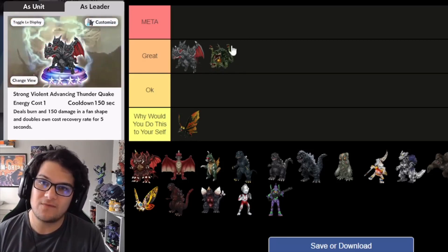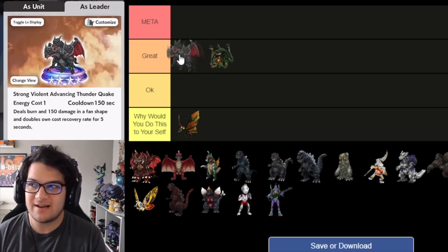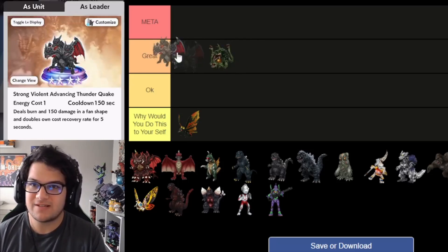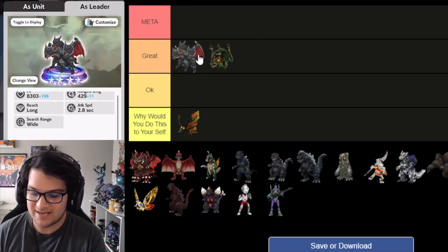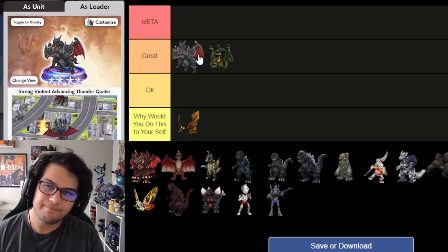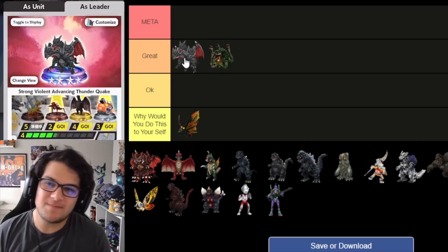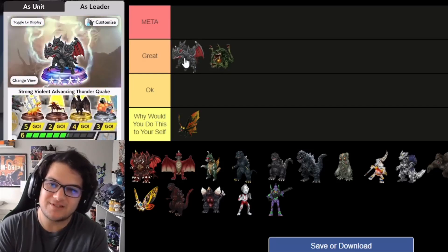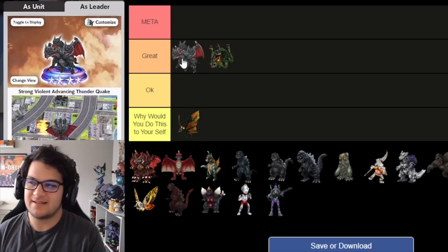I'm putting Desgador above Biollante because I think his ability is going to help you win more matches in clutch moments. Biollante is great for overall pressure, but Desgador's late-game energy doubling is exceptional. His attack speed is 2.8 with piercing. I think he belongs around here — pretty close to Mecha King Ghidorah which does a very similar thing. I'll keep Desgador here; I think that's probably fair.